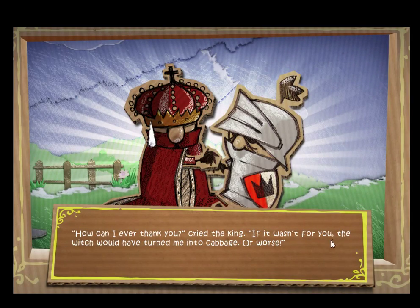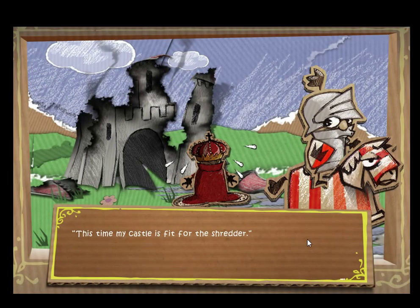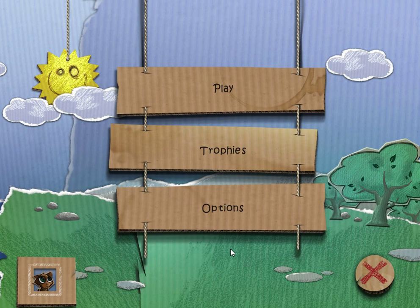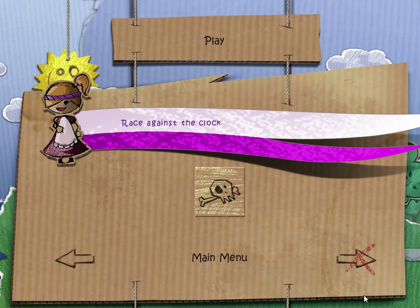"How could I ever thank you," cried the king. "If it wasn't for you, the witch would have turned me into cabbage, or worse. This time my castle is fit for the shredder." Alrighty — so that's it for Cardboard Castle. In the next video I'll talk about the game and try out this bonus puzzle.